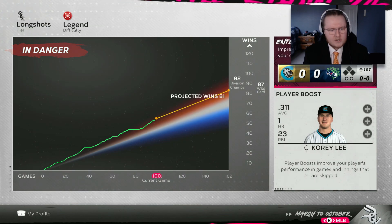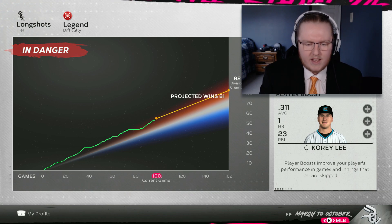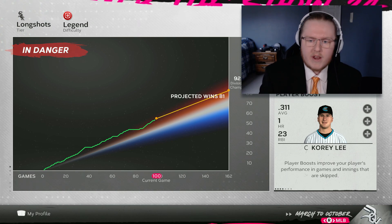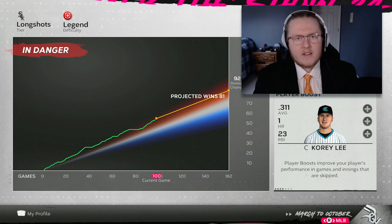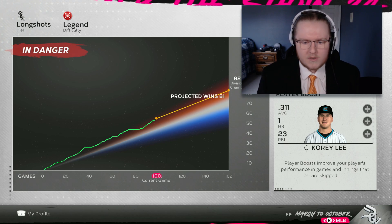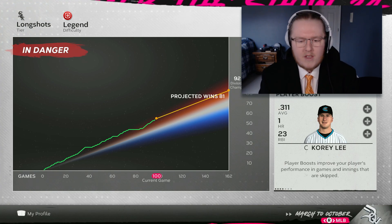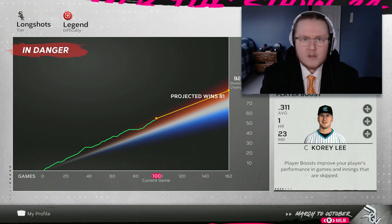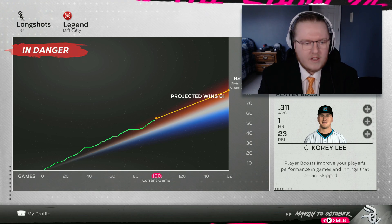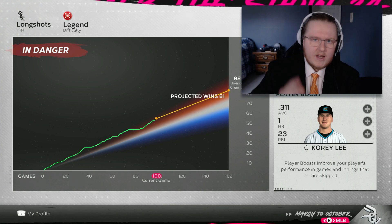We've seen what fast tracks can do with two pitchers so far, so yeah - Corey Lee is who I'm picking, and that's how we start next episode with a Corey Lee fast track down in AAA. Oh, and now we're in danger - they're telling me I'm in danger. That's a great way to start the second half of the season! Anyway, that's where we're going to end today's episode. Make sure to let me know what you think of my draft picks. Hit the like button if you enjoyed today's video, subscribe if you haven't already, and thanks for watching - I'll see you next time.